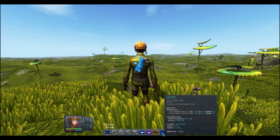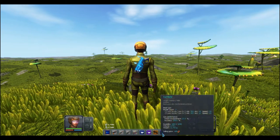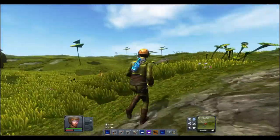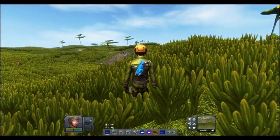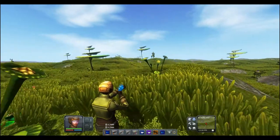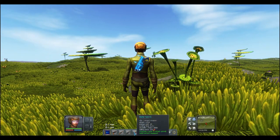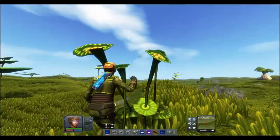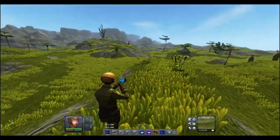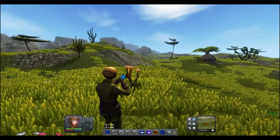It does 153 damage per barrel versus the regular blaster's 114 — an extra 39 per barrel. The only thing is it uses energy twice as fast: the regular blaster uses 10 energy per shot, this one uses 20 because it fires two shots. But you're putting out two shots at higher damage per shot. When the regular does 114, this one does 306 total — it definitely has a higher DPS.